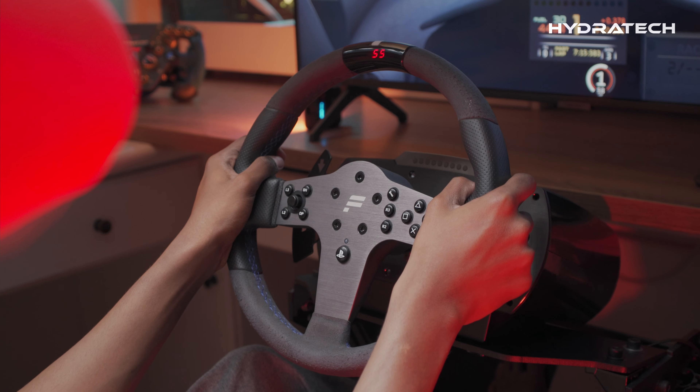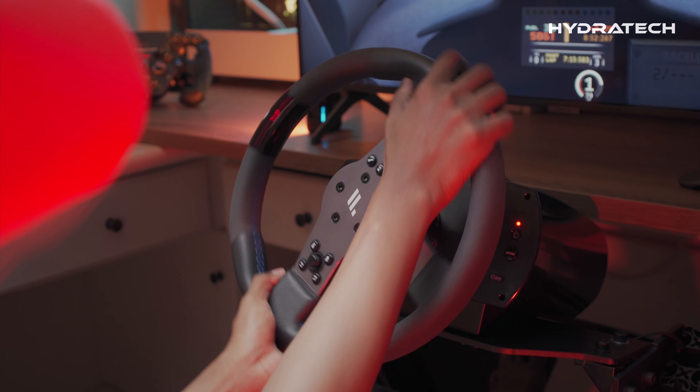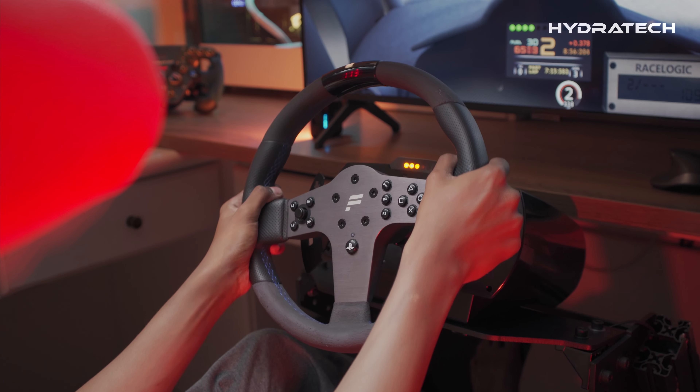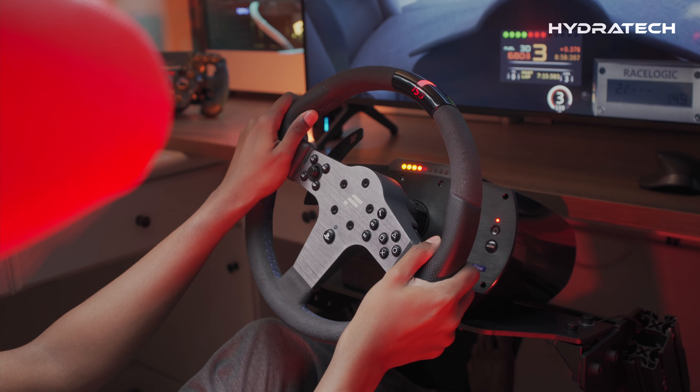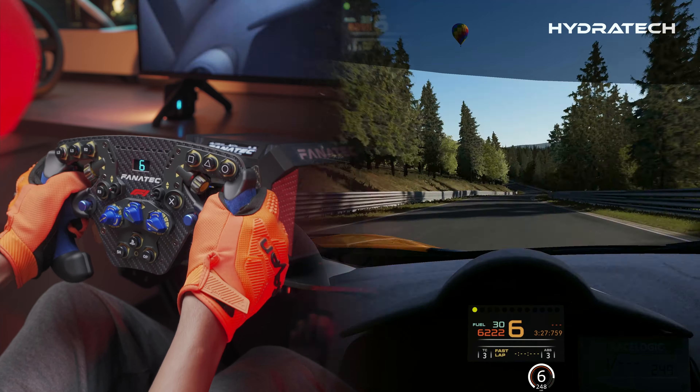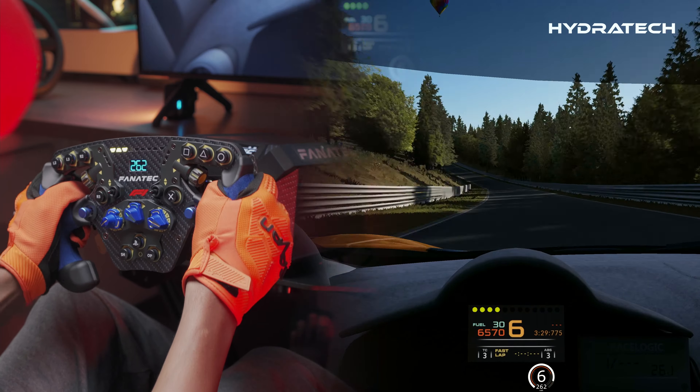With a belt-driven wheel like the CSL Elite or the Club Sport wheelbase, the rubber belt itself could flex and introduce some mushy feeling. It's subtle, but you can definitely feel it. On the other side, as the name suggests, direct drive wheelbases feel more direct and precise.